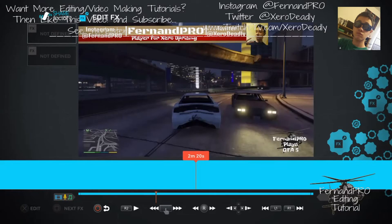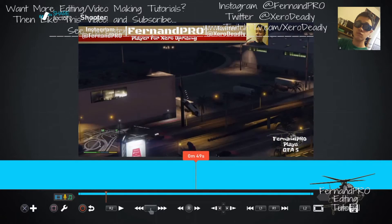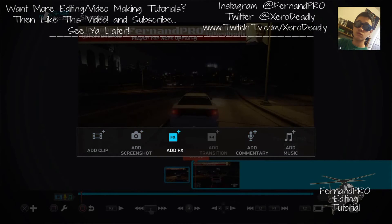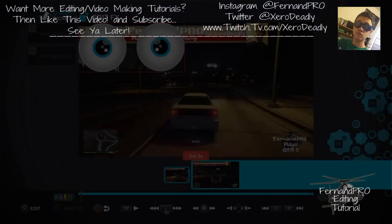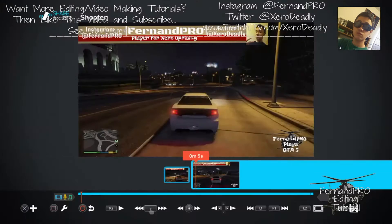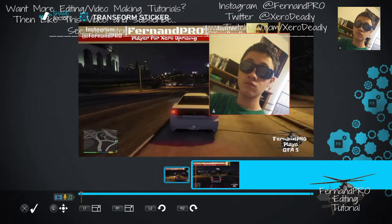You can delete your filter by pressing Square when you go to Edit Effects. What you want to do is go over here and Add Effects. You can go back to your effects and add effects — this is my new logo if you guys didn't notice already.